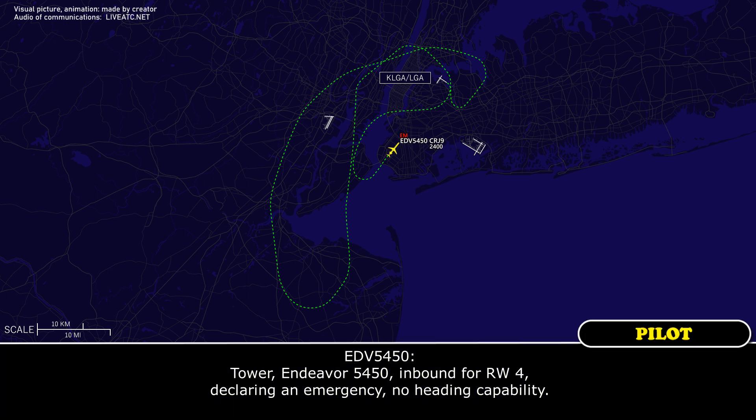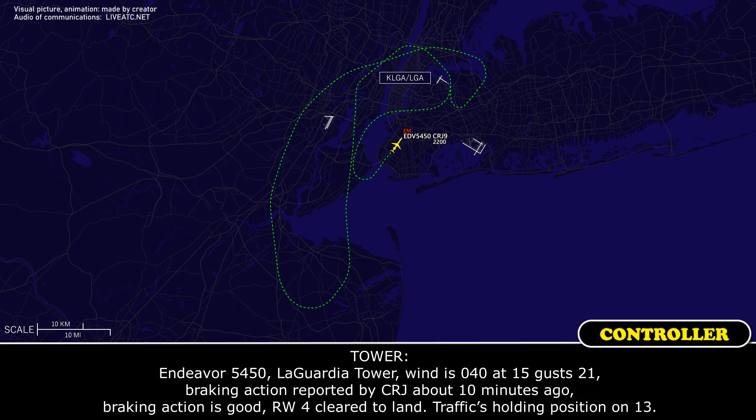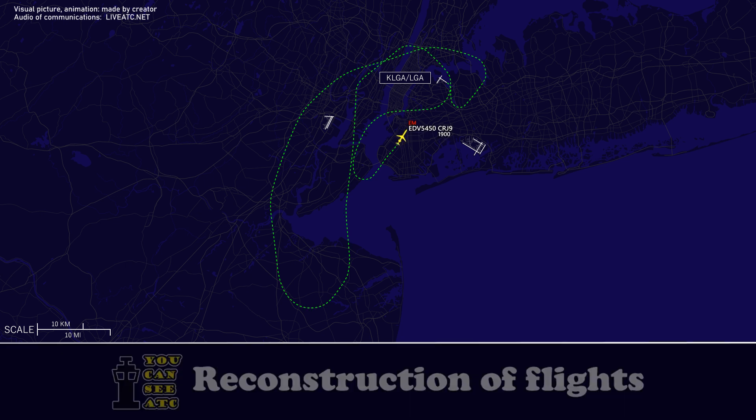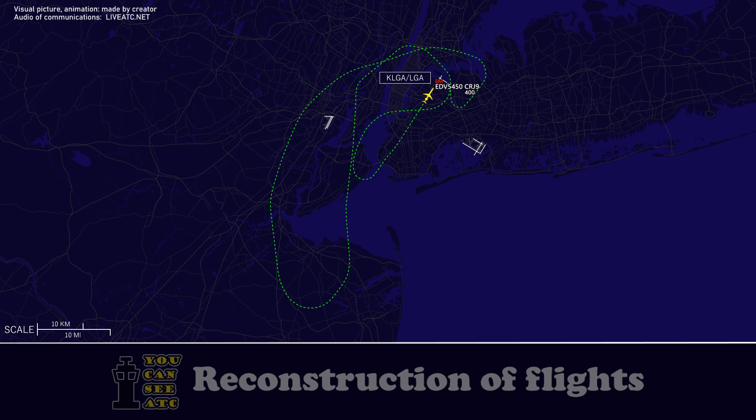Sorry, Endeavour 5450, eastbound for runway 4, declared emergency, heading south. Endeavour 5450, LaGuardia Tower, wind is 040 at 15, gust 21. Braking action reported by CRJ about 10 minutes ago, braking action good. Runway 4, cleared to land, hold position on 1-3. Okay, runway 4 cleared to land, visual approach, Endeavour 5450. Wind is 040 at 16, gust 21. Wind 040 at 15, gust 21.